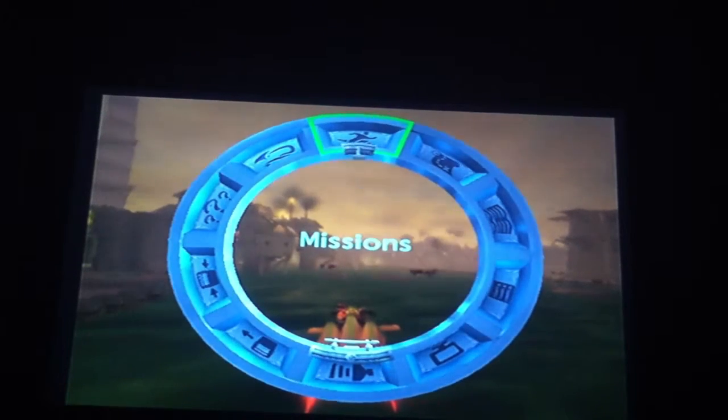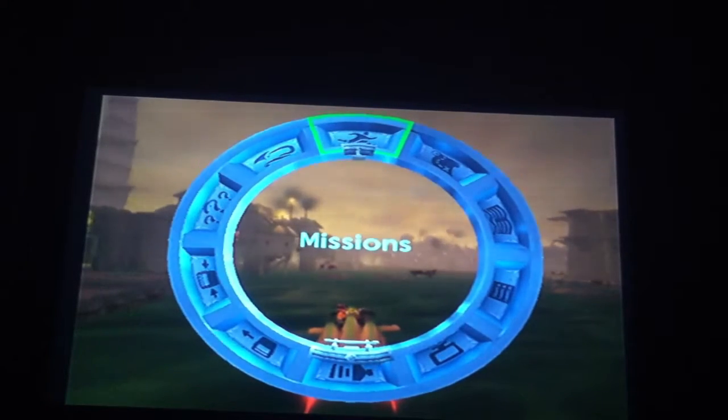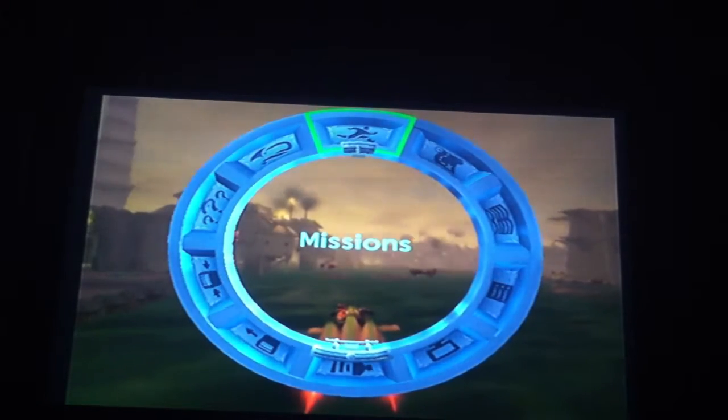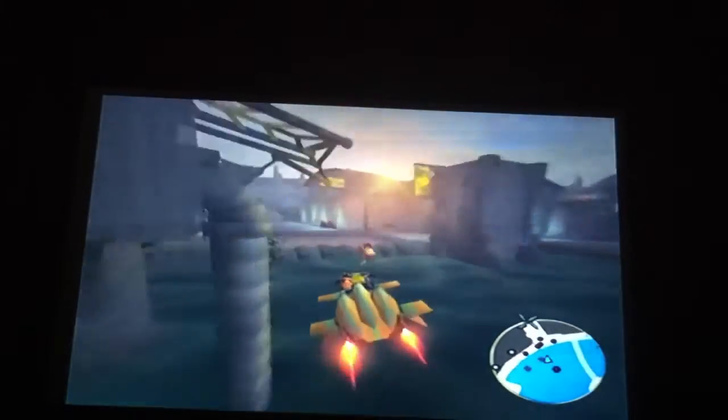Jak 2 resumes here with my playthrough. Just completed the Scatter Gun course from before, and also got Crew his package of Eco Ore as well. It's now time to go back to the pumping station for the second visit to help SIG get some Metalhead Trophies.